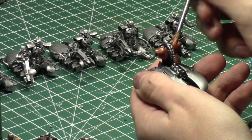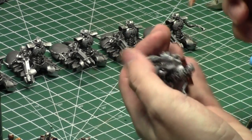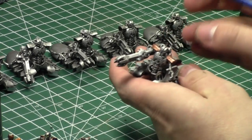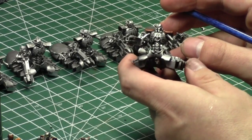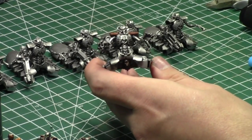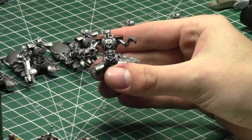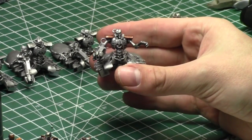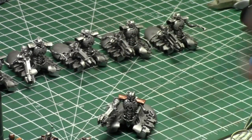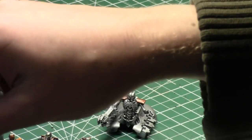Monoliths are cool too, especially in seventh edition — they're AV14 all around, which is pretty nasty. So it's really a toss-up between the two.